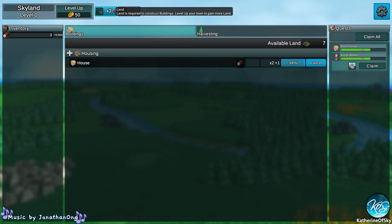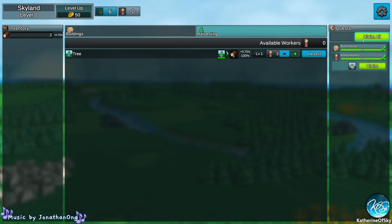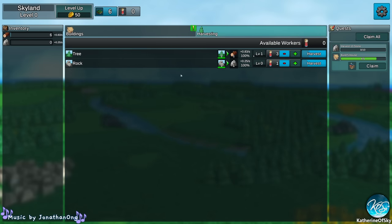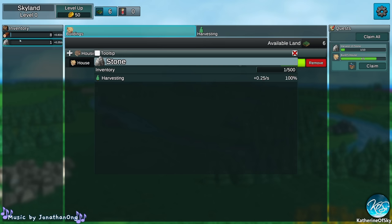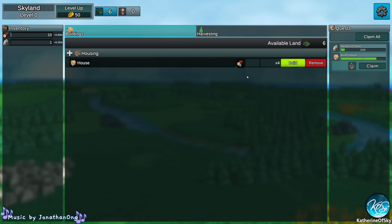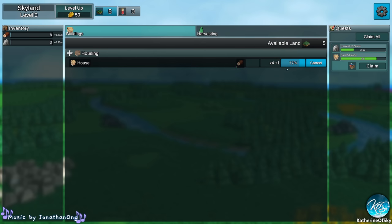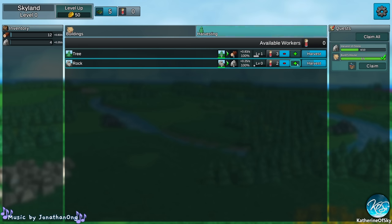As land is required to construct buildings, you level up your town to gain more land. We don't even have gold yet, but that's what's required for the next things. Let's build more houses and harvest more people — claim more people. Rocks! Let's get somebody harvesting rocks now. Even though it kind of looks like other idle games, the thing with this one is that you need to produce a certain amount of resources. You have markets you can sell resources with.